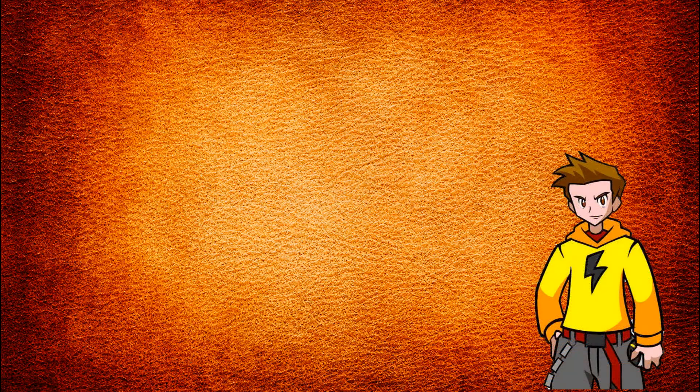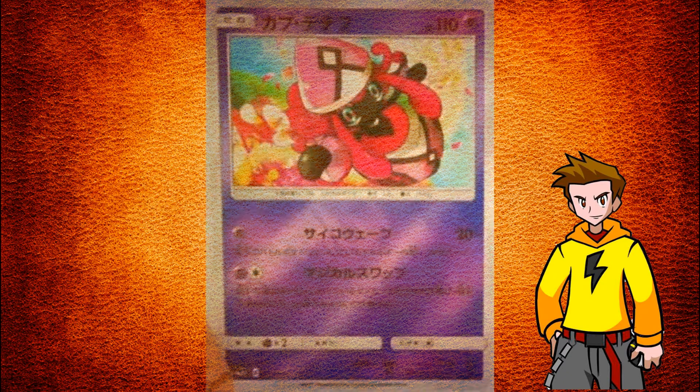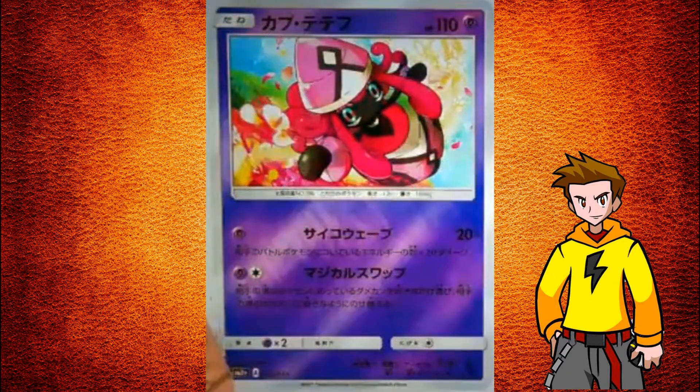Moving on to the Poké News segment: there is a new Tapu Lele scan — a non-GX one with 110 HP. It deals 20 damage times the number of energy attached to your opponent's active Pokemon for a single psychic energy. This can be quite nice to destroy Mega Mewtwo.